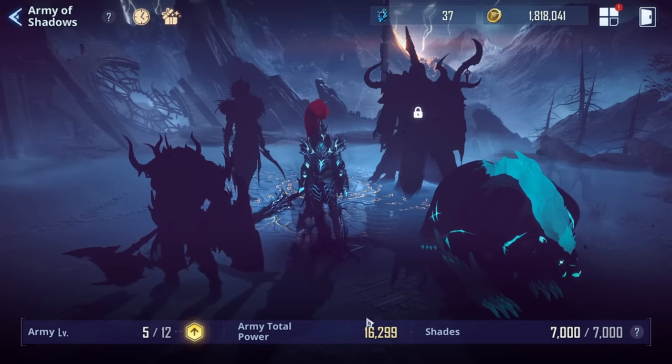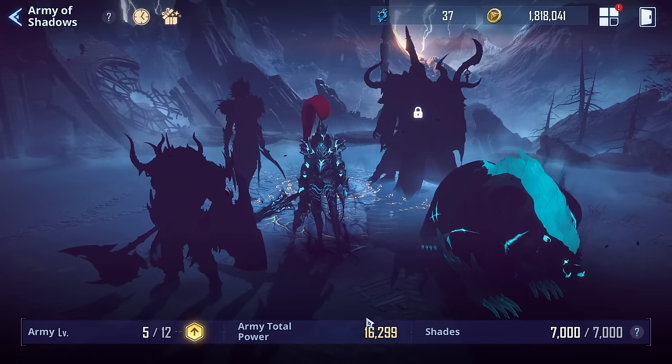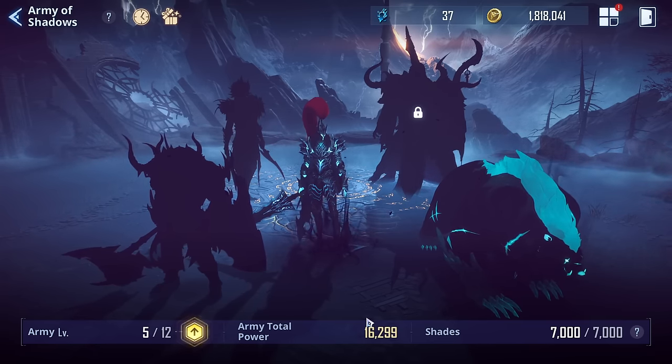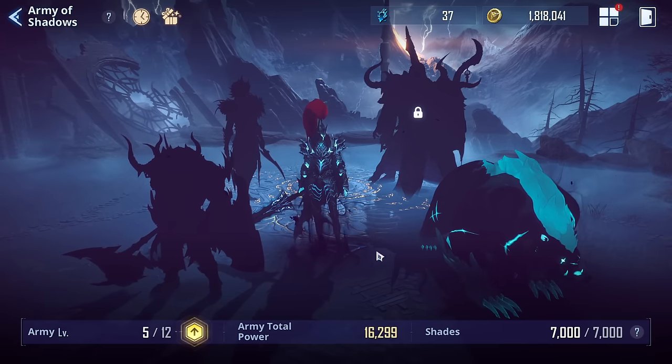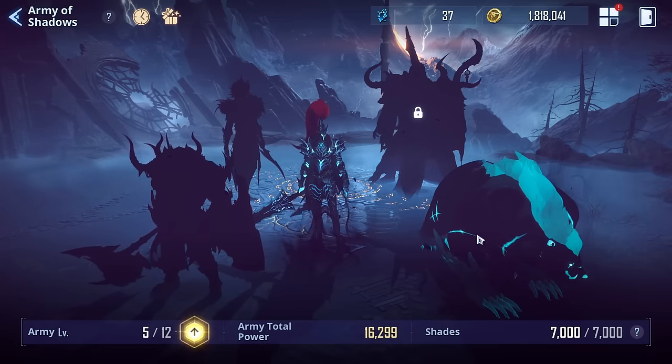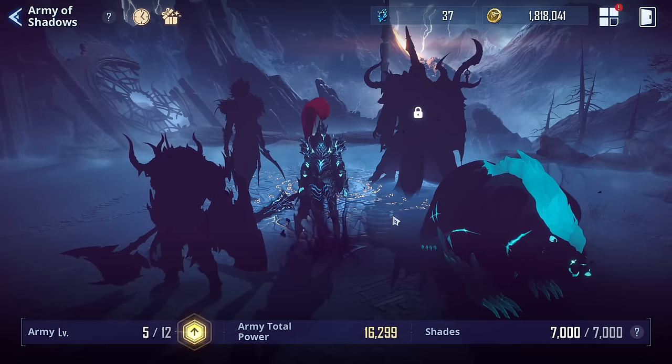It's time to explain the Army of Shadows and how exactly this function works. It's a really good function and the way they did it is sick. There are four — technically five — different types of resources you can get, and we're going to explain them all: which shadows you should be prioritizing, which ones to unlock first, and all that.